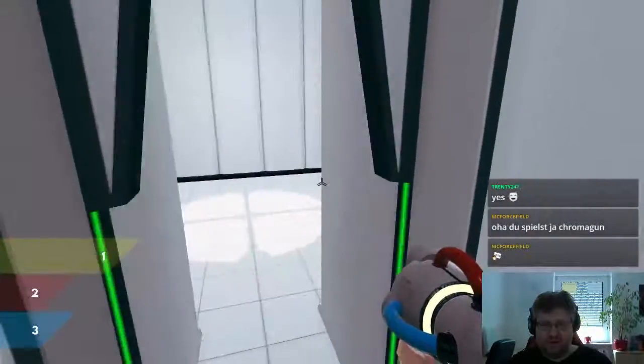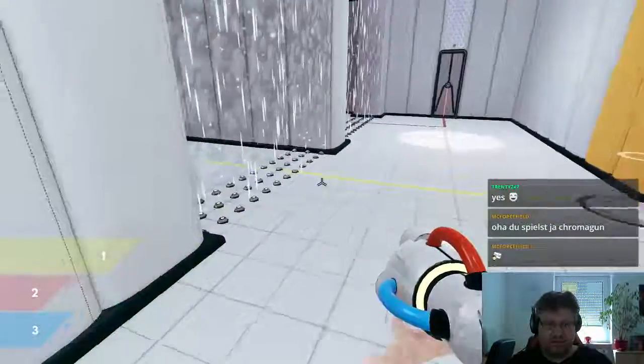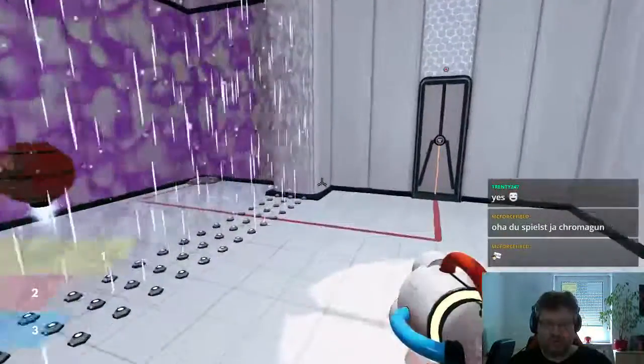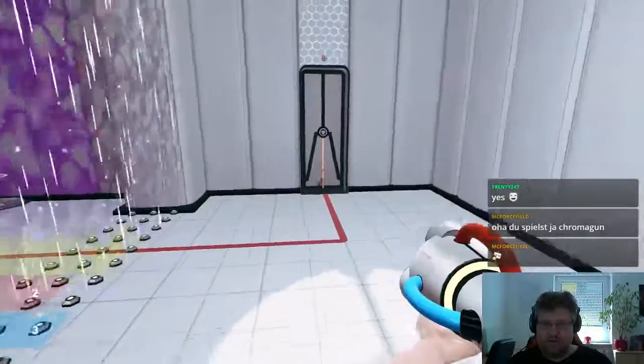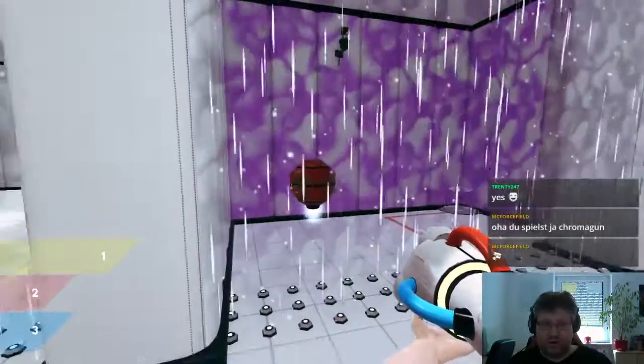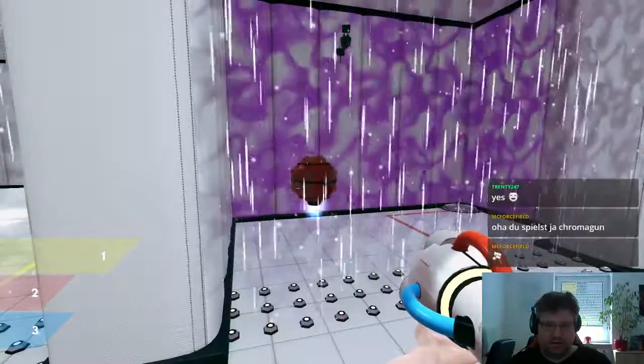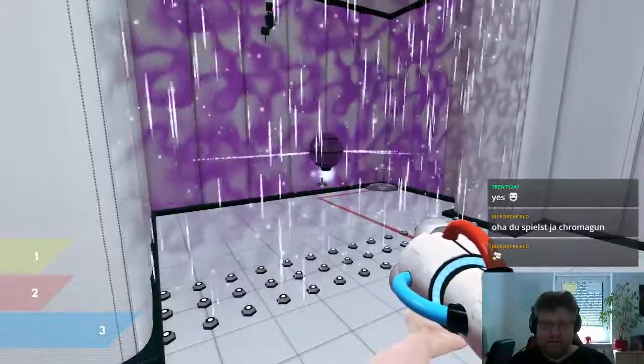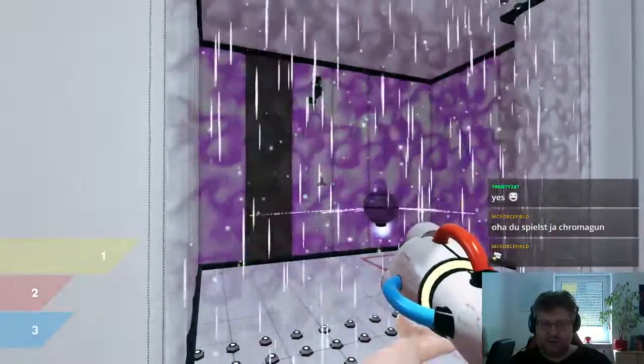This seems to be a normal door. So I have to get something in orange in place over here, and this seems to be the only way. I can't really do anything else with that. So turning this into lilac. And then just maybe changing colors a little bit.